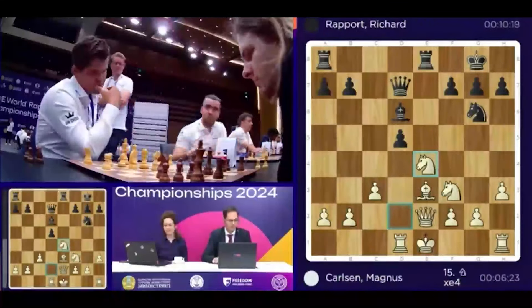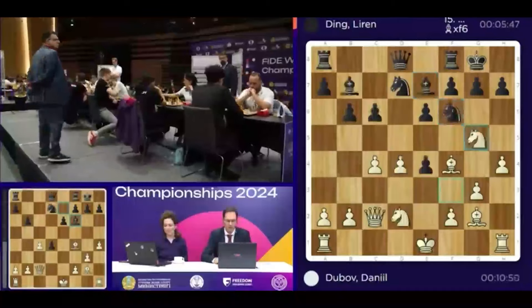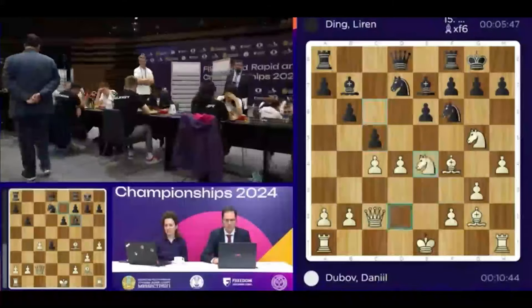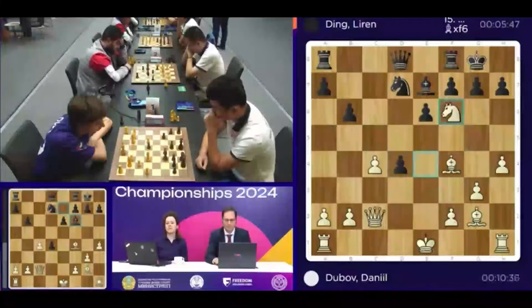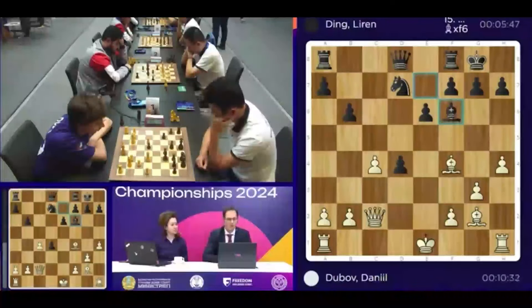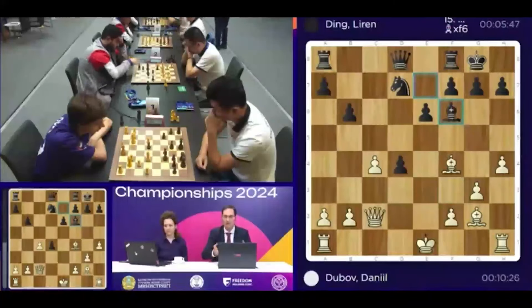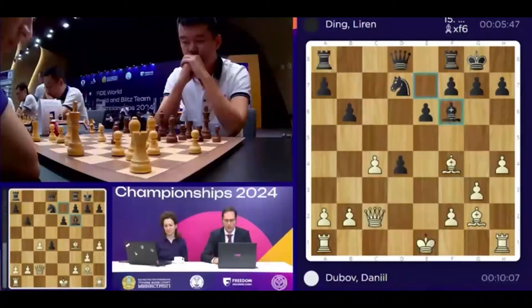Let's take a look at Duda versus Ding, because it looks like Ding has sacrificed the exchange. How did he do it? Knight g5, c5 was on the board — bishop takes e4, knight takes cd. So he took the center pawn and wants to get the light-squared bishop, just wanting to play e5, e4 after that. Very ambitious. This is the Ding the whole chess world wants to see — he is getting his confidence. Maybe it was a fantastic idea for Ding to come here, since he became world champion here in Astana, and now he started with 3 out of 3 playing excellent chess.